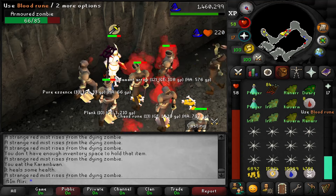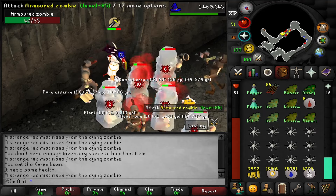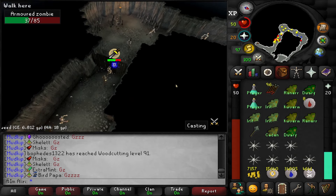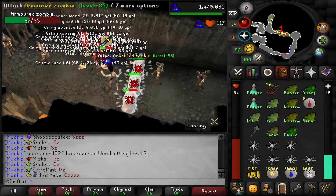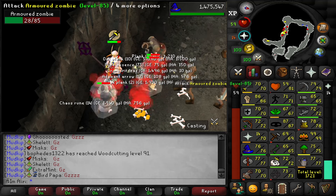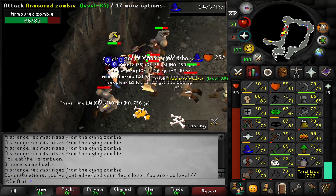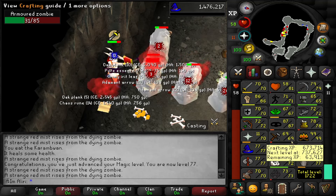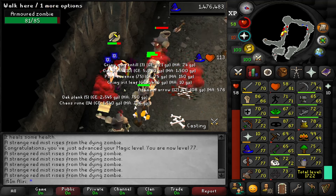These things just shit out mid-level herbs like ranarrs, irits, kwuarms — absolutely shit them out. Just as an update on the kill count, we've just gone past 800, we're on 806. Officially dry, which isn't really a bad thing at all — we're cruising through on the magic levels and getting a shitload of experience so I can't complain at all. And that should be 77 magic. We can now cast super glassmake, which is one of the main goals for the account. When I set the goal I was on like 66 crafting, but the Guardians of the Rift session got us up to 69, so not too much of a big deal but still really nice to have.